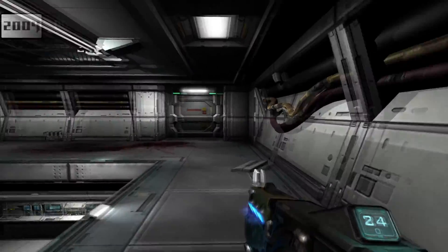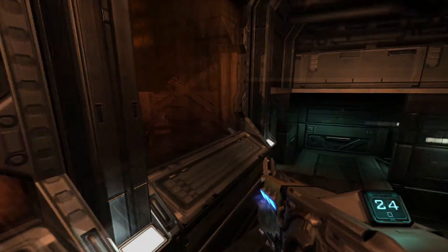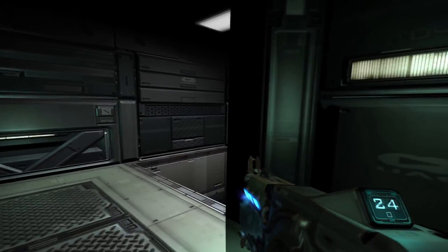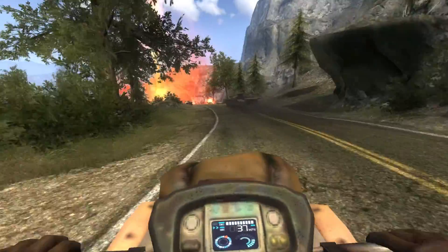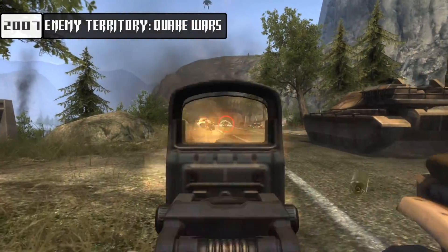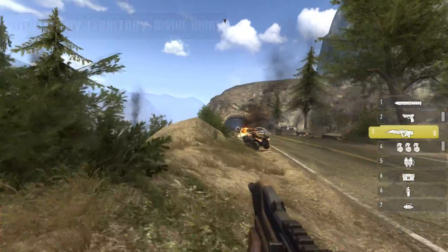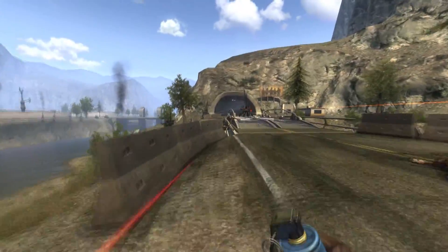Later, Splash Damage was working on Doom 3 multiplayer maps. Should I tell you anything about Doom 3 multiplayer? Just look at the most recent Doom 3 BFG Edition — it's already dead. Well, it's not actually about the maps, it's about new technologies. The ID Tech 4 engine was kinda innovative for its time, and Splash Damage was actually able to work with it. The next game from Splash Damage was Enemy Territory: Quake Wars — basically a very good attempt to make something new with the Quake franchise. Splash Damage greatly expanded on Wolfenstein mechanics and created a Battlefield-like FPS in the Quake universe.